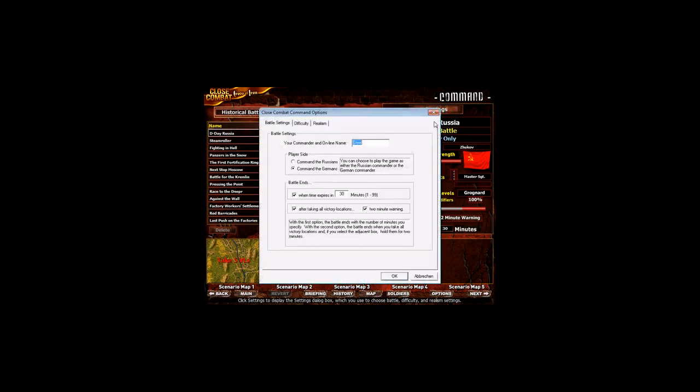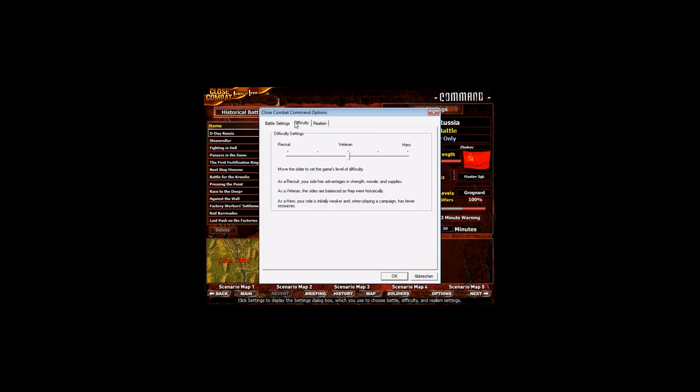I will play the Russian side. I can put in my name as the commander. The commander is very important as he helps with the morale and also the performance of his units. If he gets killed, many units may just panic and run off the battlefield, so morale is very nicely simulated. We can choose the time — one minute up to 99 minutes — we will have 30 minutes right now. The difficulty setting is veteran, which means historical difficulty. We can make it harder up to hero or easier down to recruit.